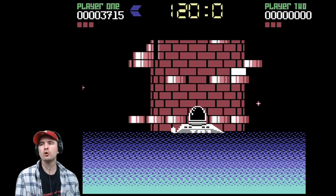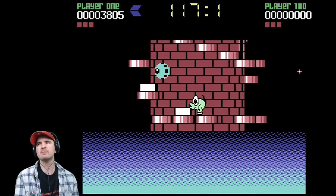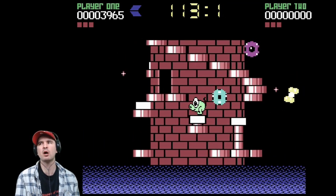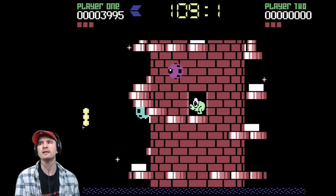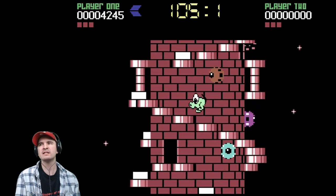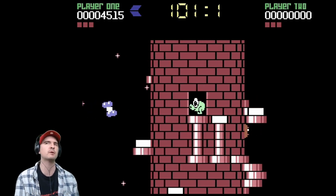This is level 2, which is the Realm of Robots. We've got 120 seconds this time, a little bit more than last time. Now, Nebulus is a platformer game with some distinctive unique features. The player controls a small green character called Pogo on a mission to destroy eight towers that have been built in the sea. We do this by planting bombs at the tower's peaks. Pogo's progress is hindered by enemies and obstacles which he has to avoid in order to reach the top of the tower.